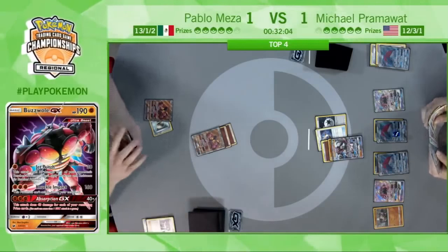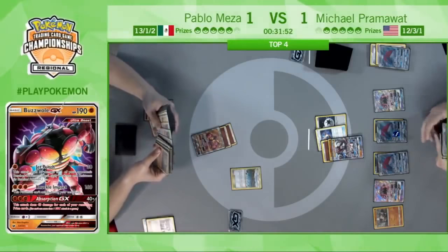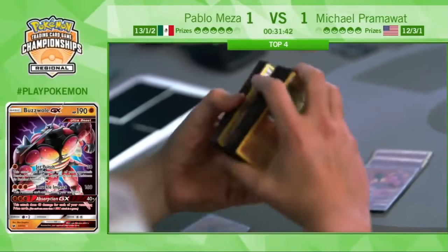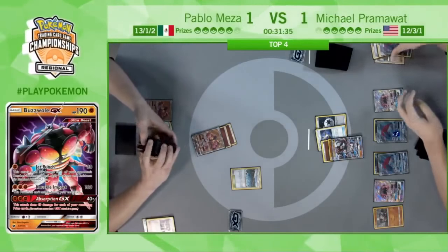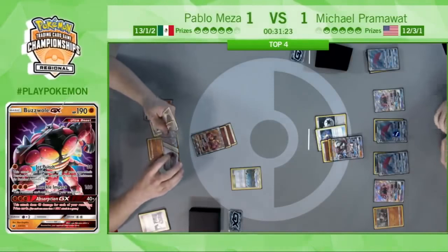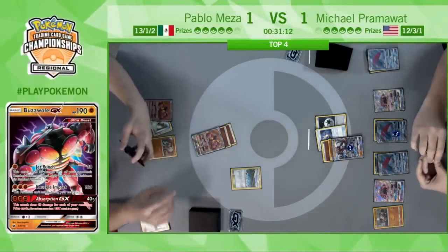Just has to feel bad for Pablo to have had three awkward opening hands in a row. There's the Brooklet Hill — he'll be able to replace that Remoraid if he chooses. But there's the Rockruff — Bloodthirsty Eyes is just better right now. Just deciding to take the Rockruff, opening himself up to having that Bloodthirsty Eyes gust potential. But still dealing only 30 damage with Jet Punch to this Lycanroc GX — that's not what you want to be doing. He doesn't think he has any other options, just going ahead and attacking. There's the Jet Punch from Pablo Meza: 30 on the Lycanroc, 30 on the Rockruff on the bench.